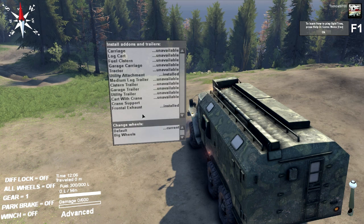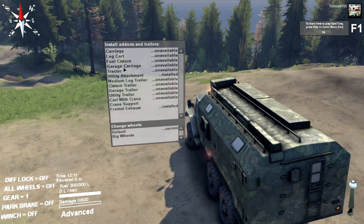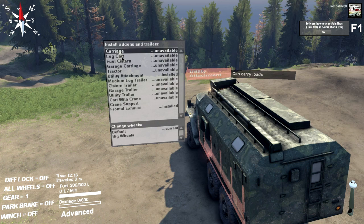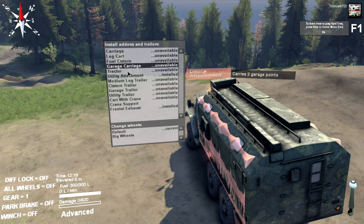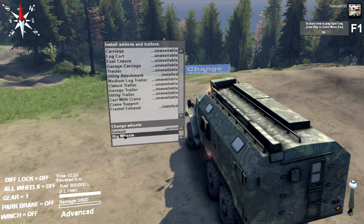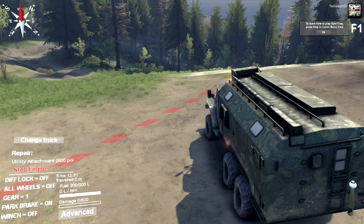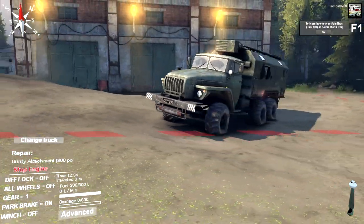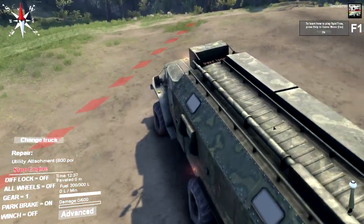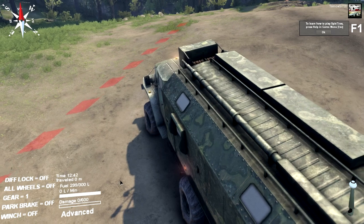You've got add-ons for trucks and different wheel options. You have to be at a garage to choose from these mods, and you can do pretty much anything you want — a carriage, a log cart, a fuel cistern, a utility attachment, really whatever you want. You can also have larger wheels and change between the default and larger wheels. If you click advanced, you can also change truck.